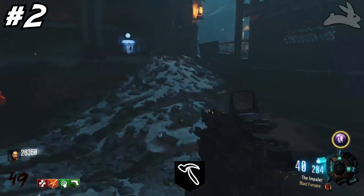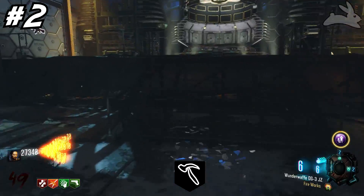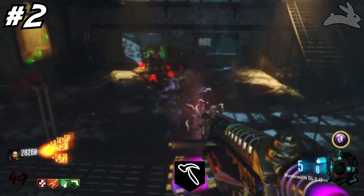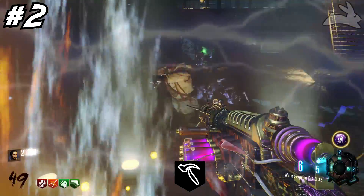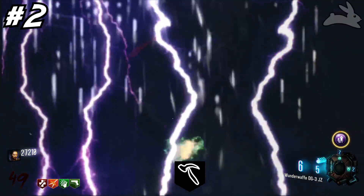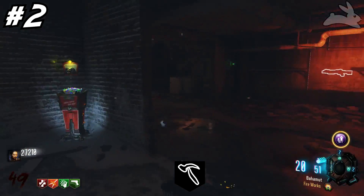Taking the number two spot is gonna be the carpenter. In my opinion, the carpenter is definitely one of the shittiest drops — even on early rounds. The only real reason to get it is the free 200 points or so, but once I get to a point where I really don't need 200 points I try to avoid it at all costs.